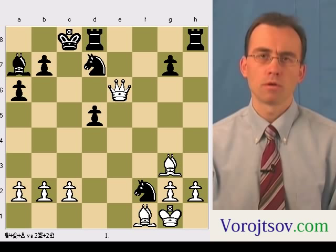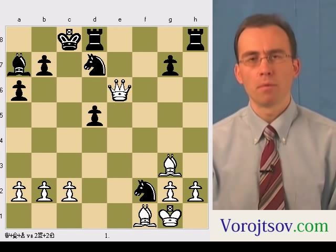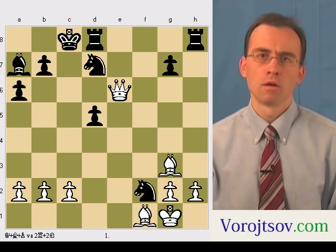Hello, my name is Sergey and today I would like to present my seventh chess puzzle. In this puzzle, white mates black in two moves. You can pause this video to think about how white can mate black.